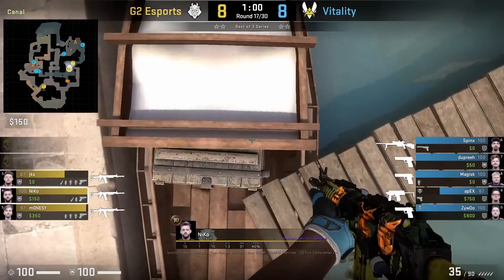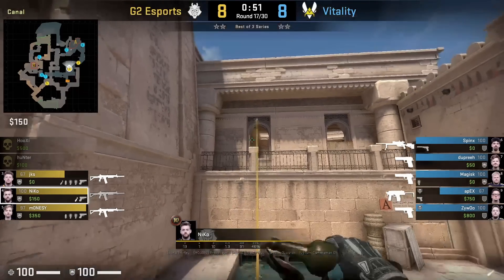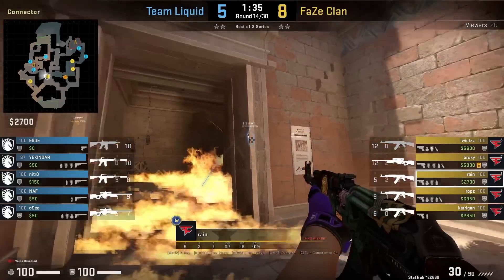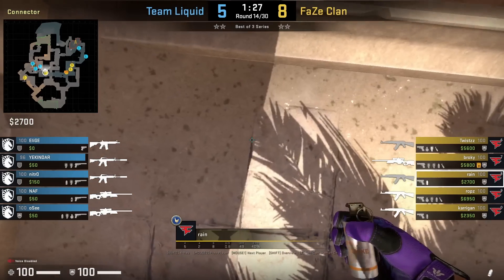Niko has an A nade set from top of the boat. He ducks at this part, aims here for the heaven smoke, then run throws. Afterwards he stands up, aims there, left-click throw — this is for the platform Molotov.